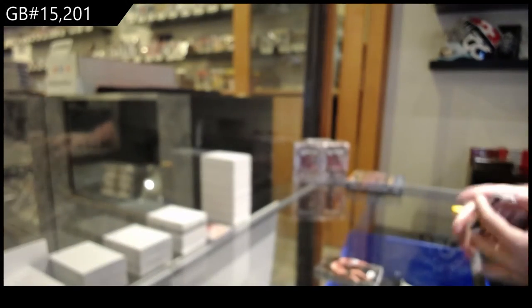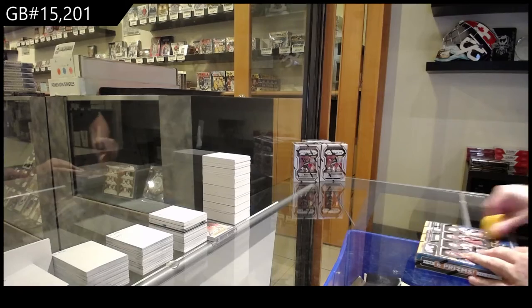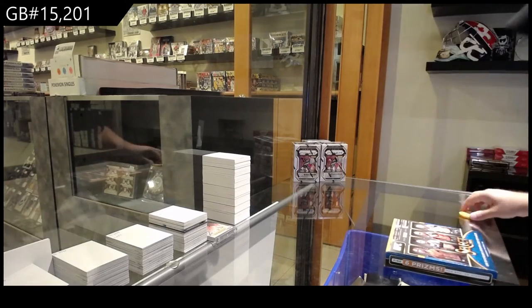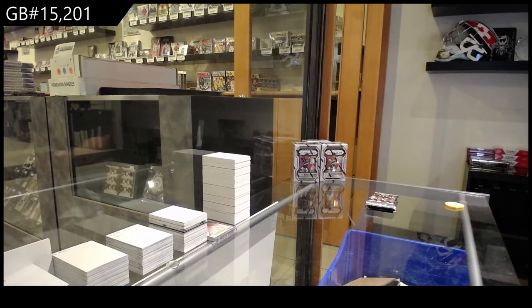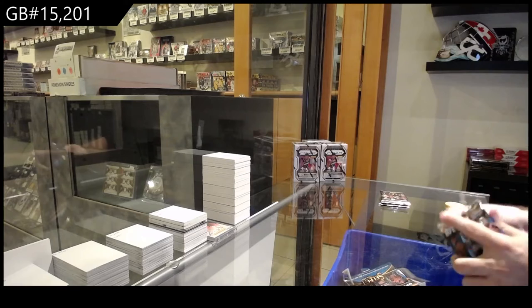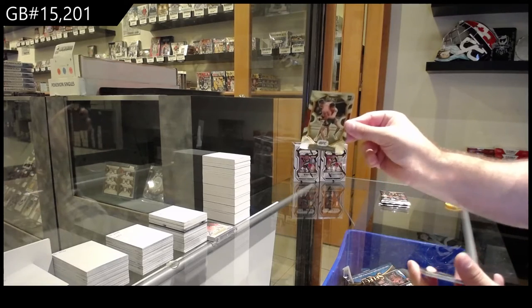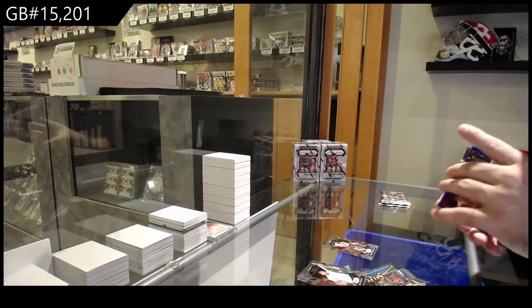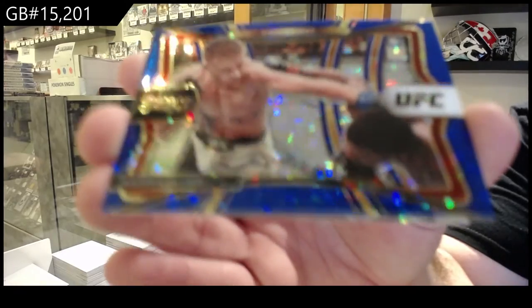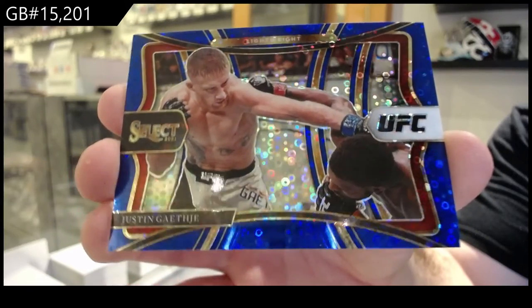Normally all those get shipped with it — we package them all together. It just makes it a lot easier on our end and your end. When there's generally not a lot of base, we ship the base — it just makes it easier. The problem is when there's a lot of base, the amount of sorting time and extra shipping would just be way too much. But Moreno for the M-spot rookie. We've got a blue 99 of Gaethje — Justin Gaethje, 99. Sick.